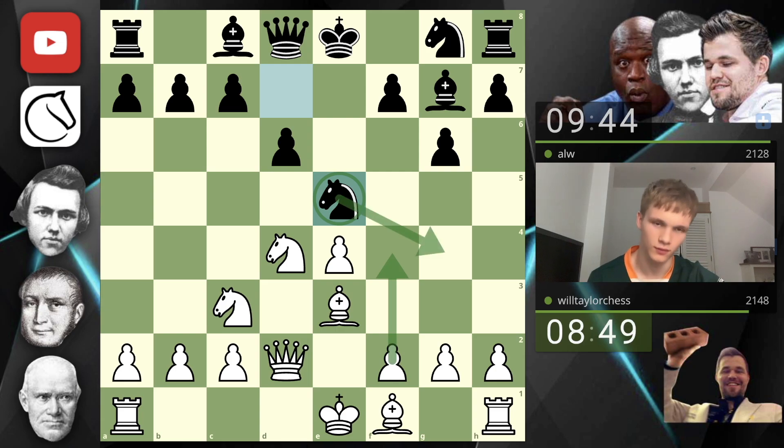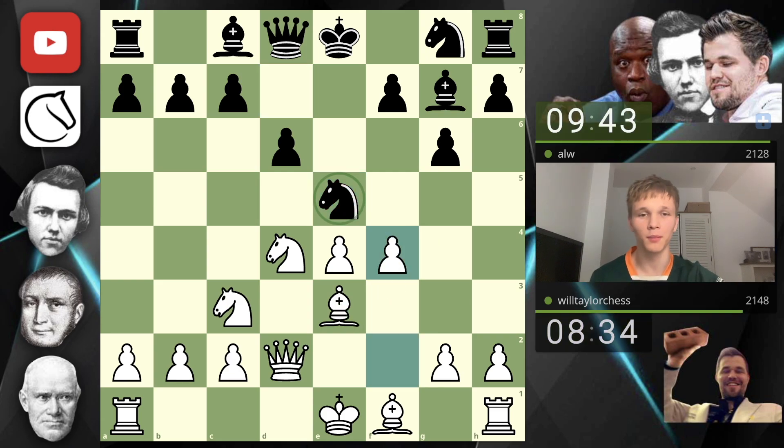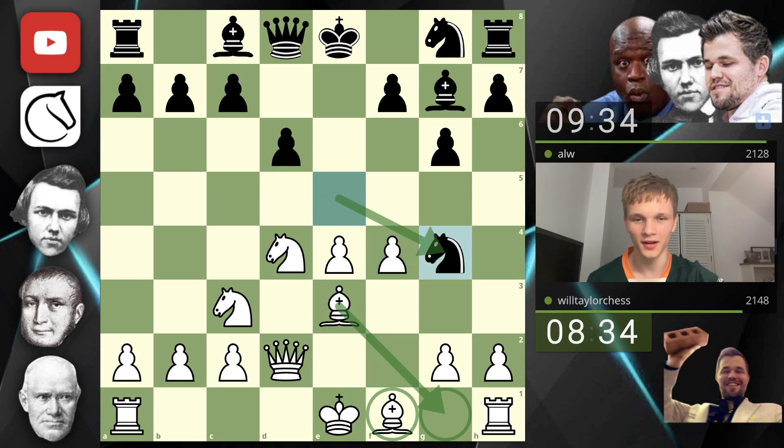Now I'm tempted to play f4, because why not? Well, knight g4 would be a problem — if I don't want to trade off my dark square bishop, which I definitely don't, I'd have to play bishop g1, which might actually be playable. I'm playing f4 — play knight g4, I'm going to play bishop g1 all the way back. The bishops can join each other and sit there looking beautiful.